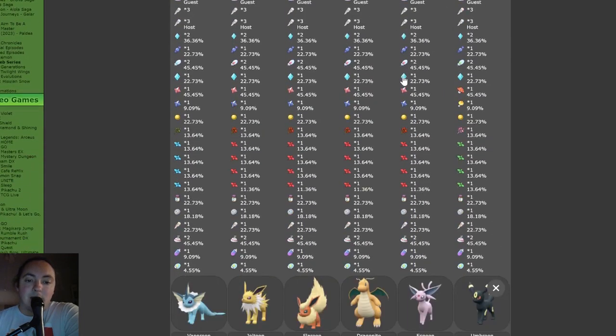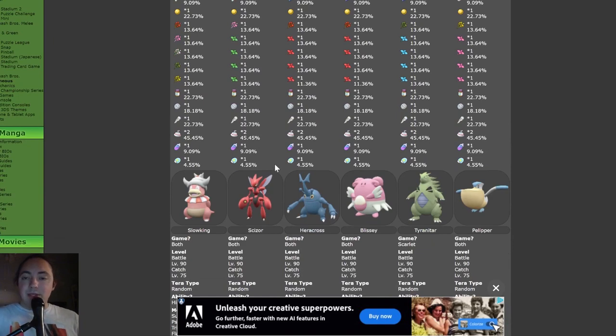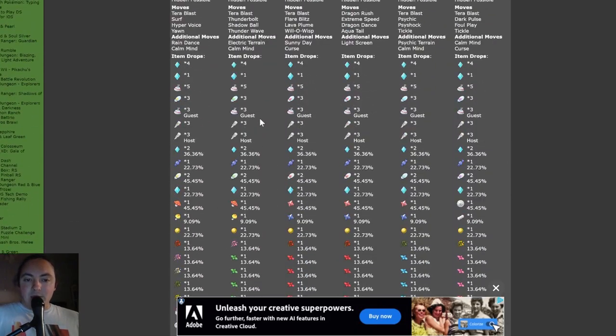Six-star raids are also notable because, as you can see here, at the end of every single Pokémon you could possibly encounter in a six-star raid, there is a 5% chance to get an ability patch. Ability patches are items that are worth a lot — you can usually find someone online who will trade you a shiny Pokémon or more for one single ability patch, so they are worth farming as well.